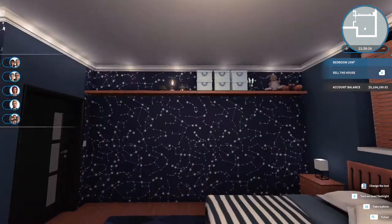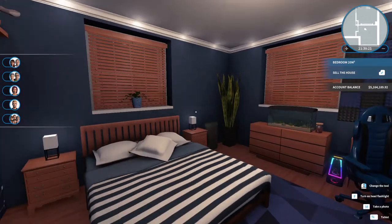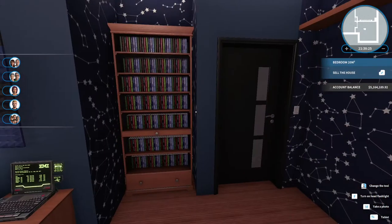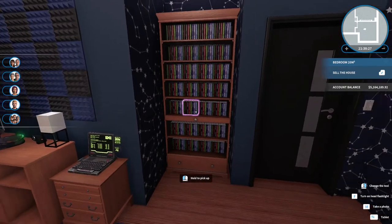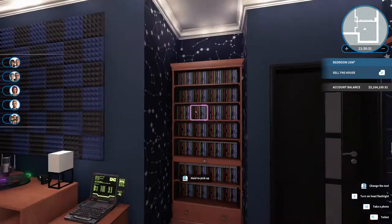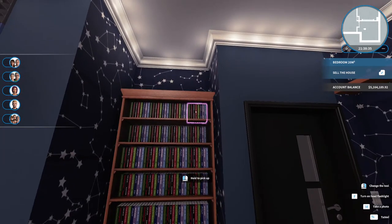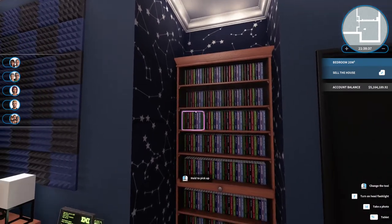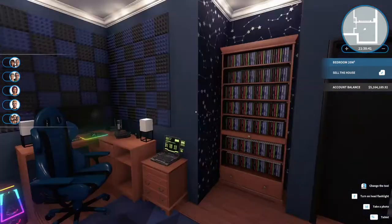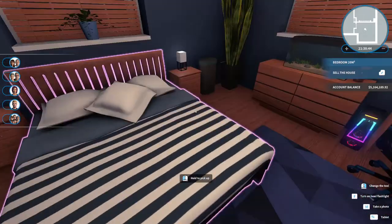I was really happy with the way this room came out too. The way that bookshelf wall was already built when I came in — there was a little piece of furniture there that I sold — and I thought a bookshelf would be really nice there. Each one of these items is one of those little book stacks, so it took a while to get it all in there, but it was worth it. It really brings the room together and makes it feel lived in.